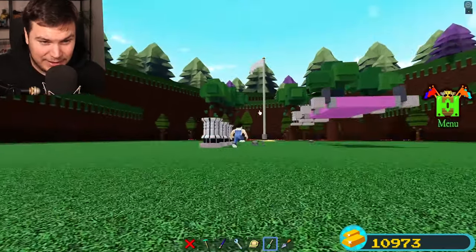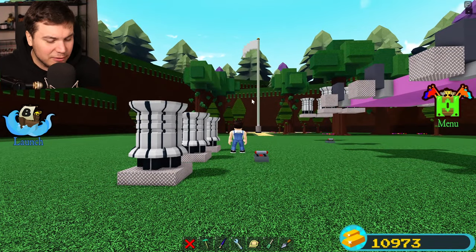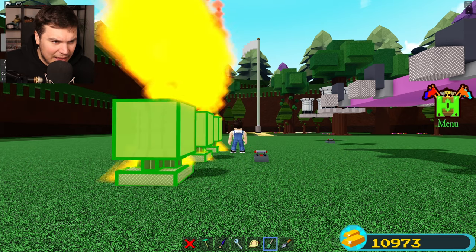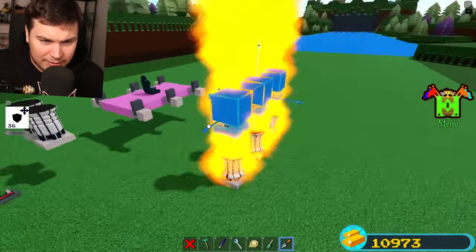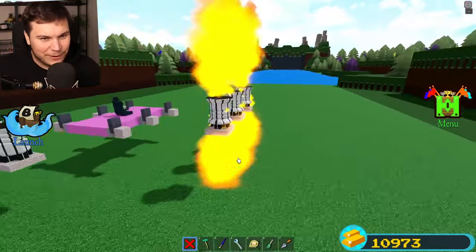I'm going to go ahead and test it now, and I'm a little bit nervous because I have no idea if it's actually going to work. We're going to select everything, activate it, anchor it off, and then clone it. Three, two, one — activate, anchor, clone. Done! And now we have ourselves infinite thrusters in the perfect little array right here.